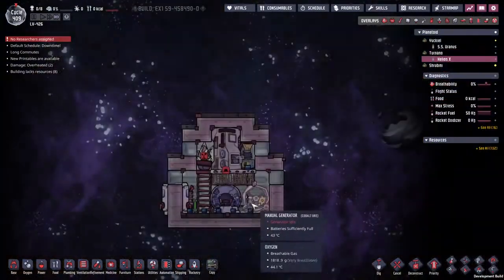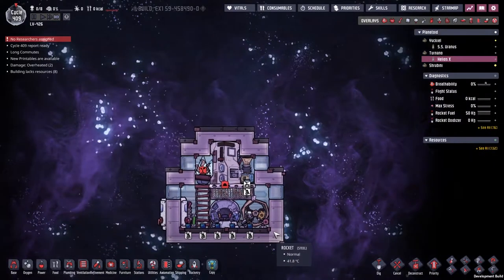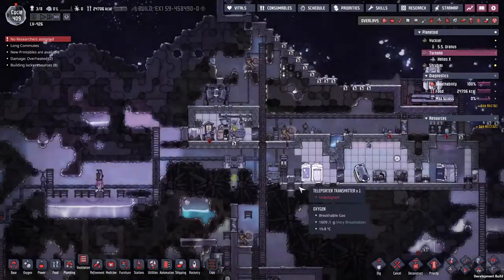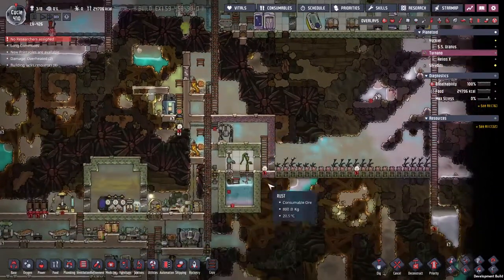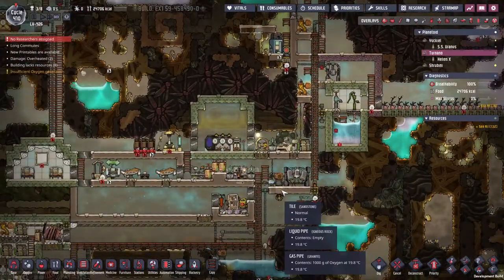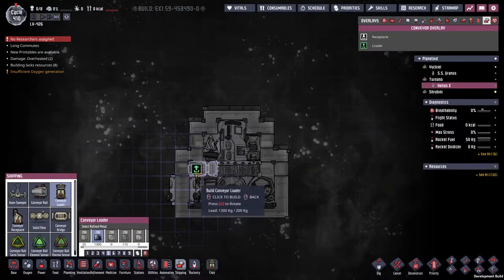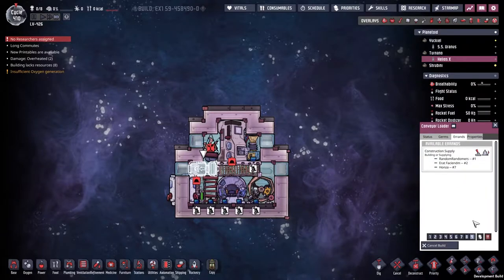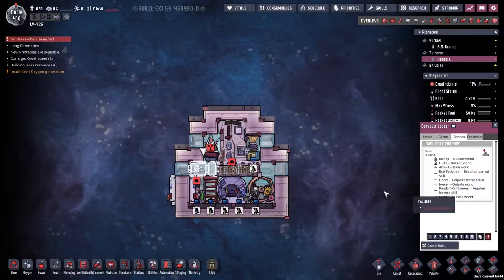I need to rip down this one because we need to get the plastic in here somehow. How about if we destroy this ladder and put a conveyor loader sideways here? We'll find out once the ladder's destroyed and we've put a conveyor loader in place whether anyone can do it. I'm not sure if anyone's got conveyor loading technologies — I believe conveyor loaders might actually need to be made by a mechatronics engineer, and the only one of those we've got is Bishop. Requires learned skill — all right, we're going to do it.